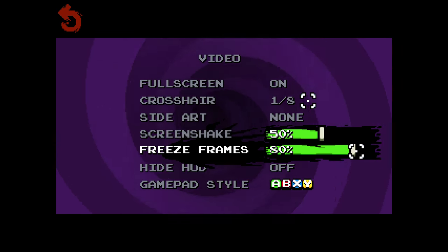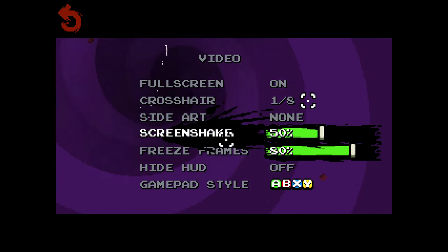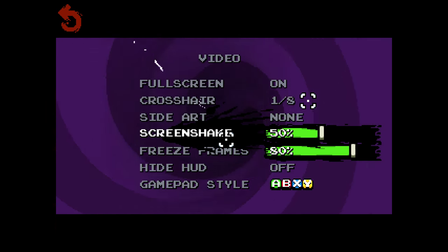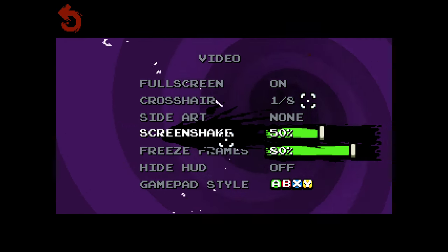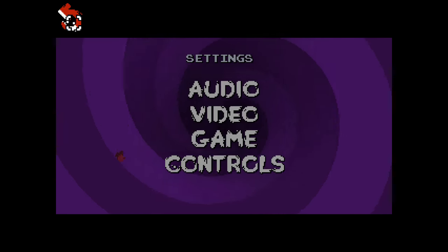Your freeze frame value, I think, is probably better set high, because it gives you more of a chance to react when a lot of stuff happens at once. When a lot of stuff happens, the freeze frames kick in and it makes everything slow down a little, and it can help you decide which way to move, which is an important thing to note.